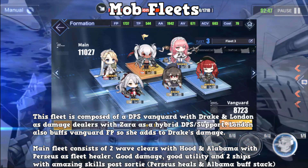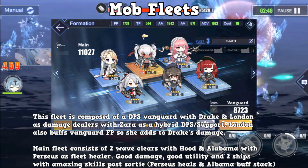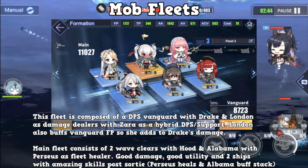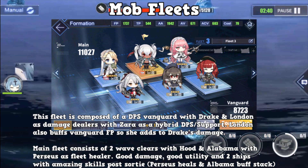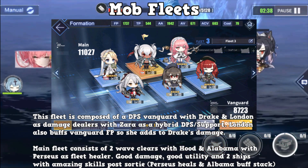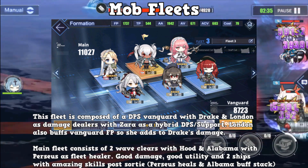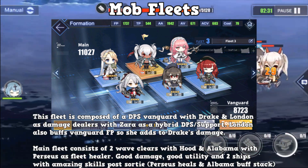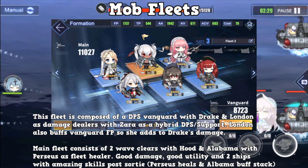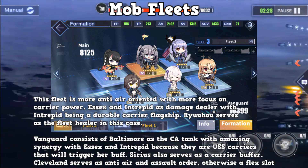In terms of mob fleet, what will you be looking for? You'll be looking for sustain. Most of the time when you're building a mob fleet, you want sustain — stuff that can heal, stuff that can shield, stuff that can offer utility to the whole fleet. Ships like Tosa, Shinano, Casablanca, and Perseus can help the other fleets without even having to be in them. Those kind of supporting ships are very, very good for mob fleet builds.